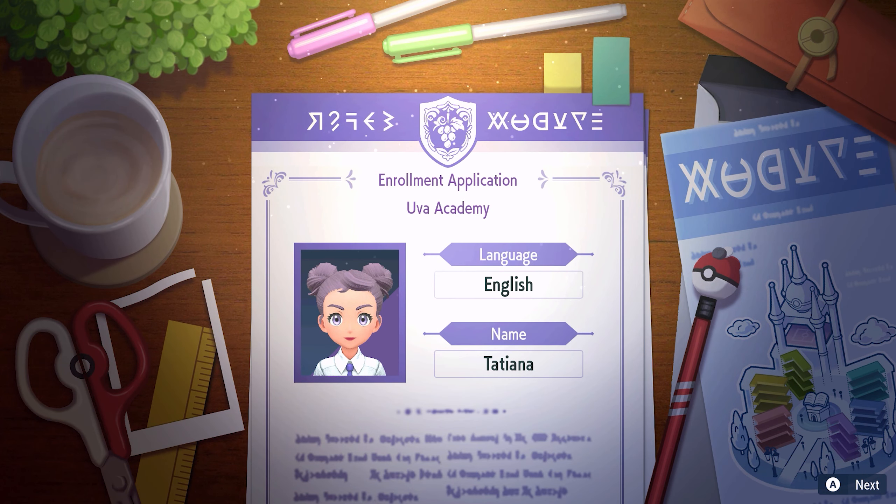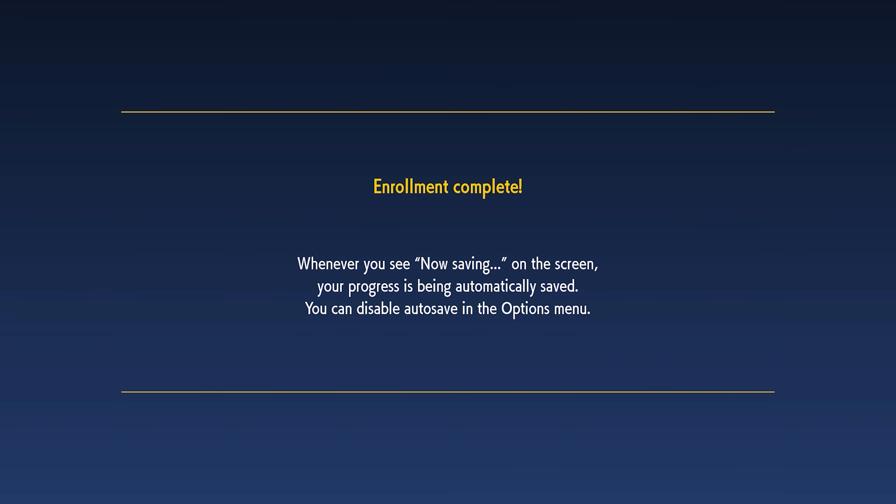It's not COVID though, which is good — took a test, we're good. It's just a bronchial infection. Enrollment application — Uva Academy. Oh, I'm ready, let's go! I'm going back to school, but it's a cool school because it's Pokémon, so I'm not even mad.